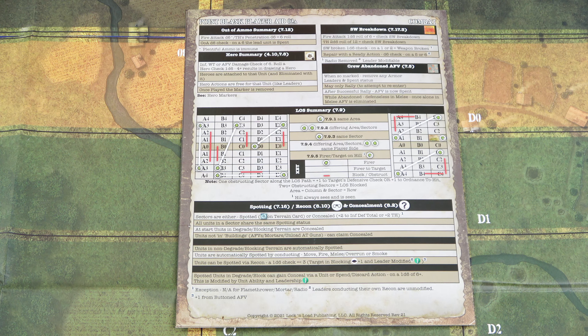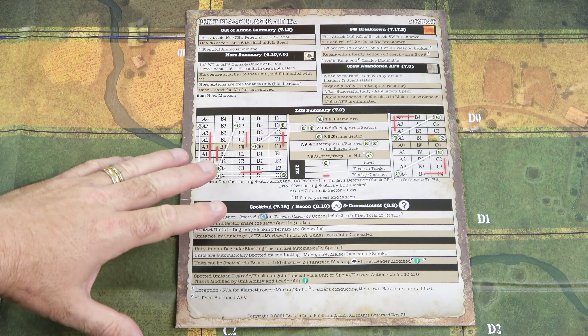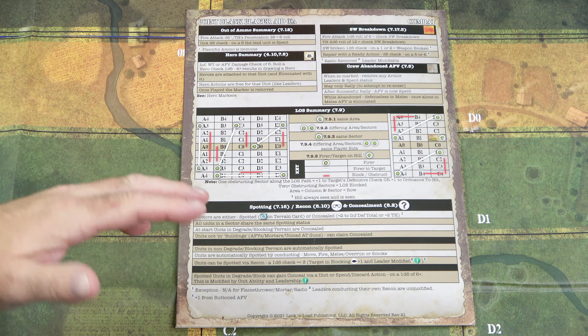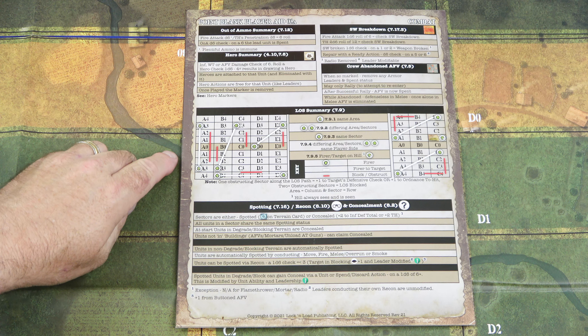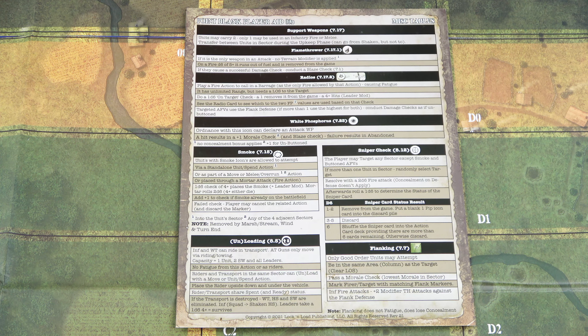On the next sheet, 03A is all about combat. We get the out-of-ammo summary, squad weapon breakdown, hero summary, crew abandoned AFV, LOS summary, and spotting recon and concealment at the bottom. This LOS summary is going to be very helpful during play because, like I said, this is a different type of map and game — you're going to have to have a different way of thinking, and this will help you learn the approach to understanding line of sight in Point Blank. On the back we have miscellaneous tables for support weapons, flamethrowers, radio, white phosphorus, smoke, sniper check, loading and unloading from vehicles, and flanking.